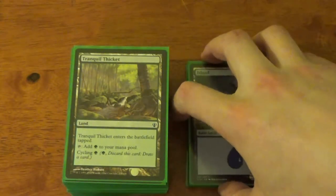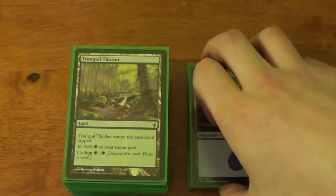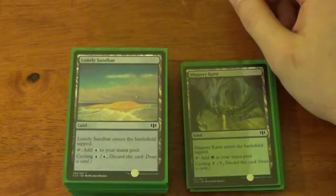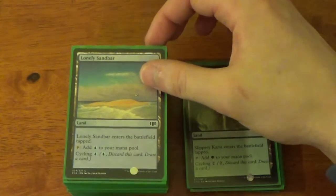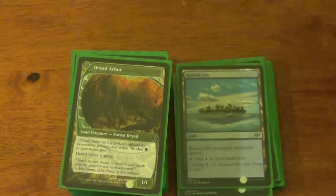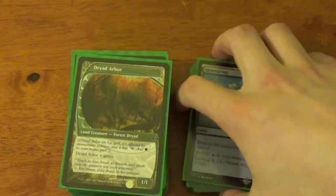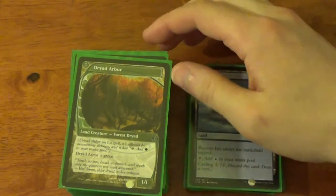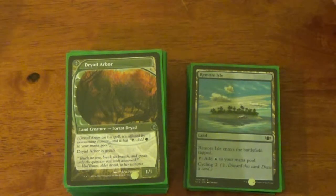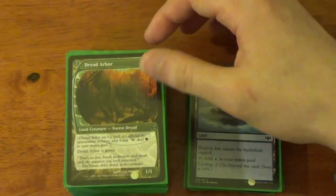I do run a four-pack of cycling lands: Tranquil Thicket, Slippery Karst, Lonely Sandbar, and Remote Isle — and it's also pretty depressing. Dryad Arbor is a fantastic little man land. I run a couple of different man lands just for the fact that I also run Nature's Will, and it helps me get that one little itsy-bitsy damage to untap all my lands. It's also an excellent Green Sun's Zenith target.